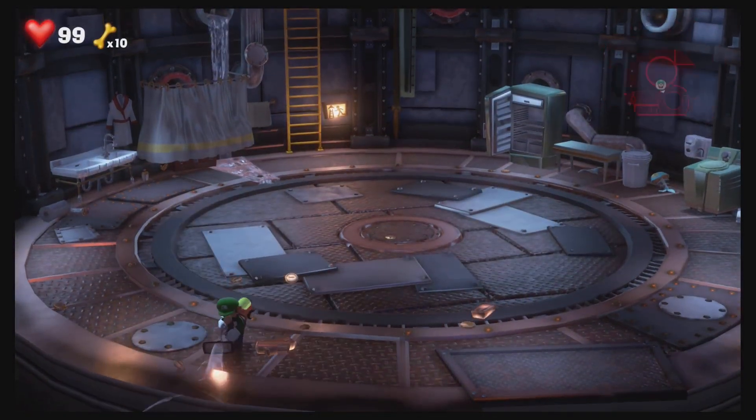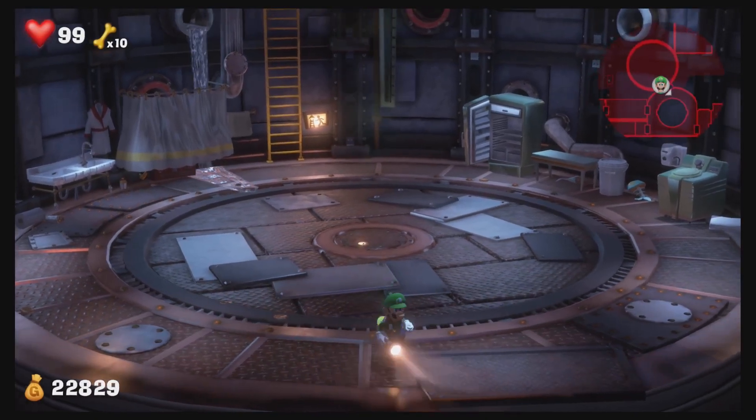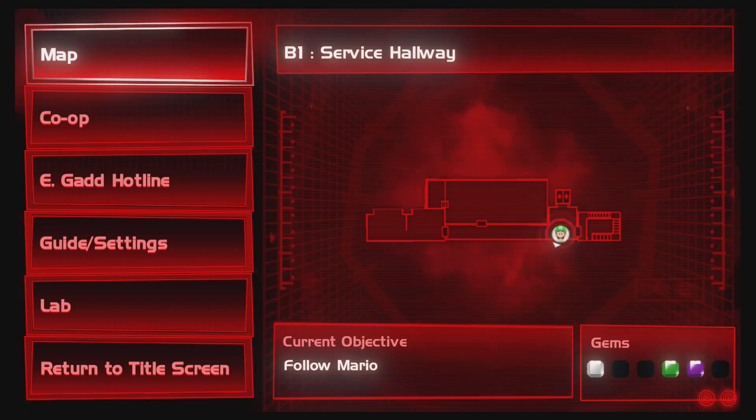Alright, so we are completely finished with B2. Next up is going to be B1. Okay, so we're at basement one and we're only missing three gems again — we are missing red, blue, and yellow.